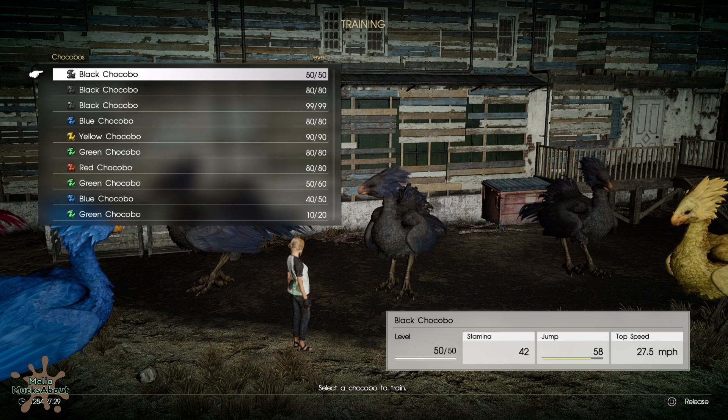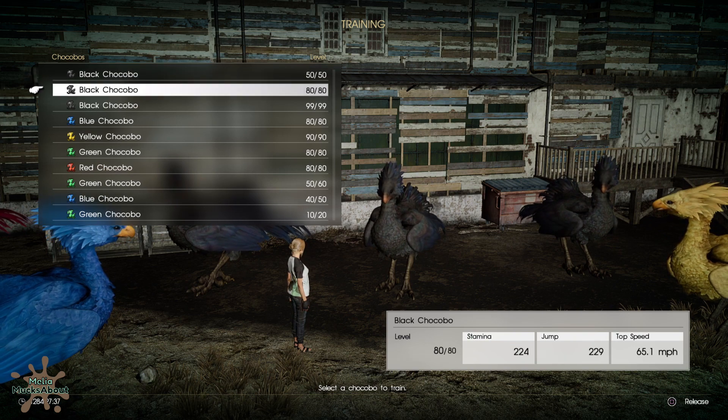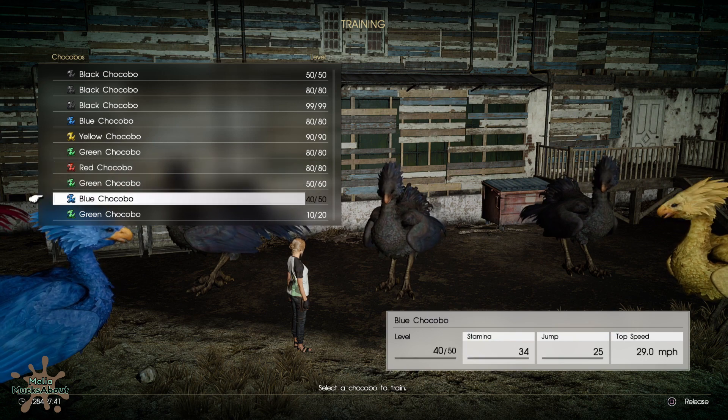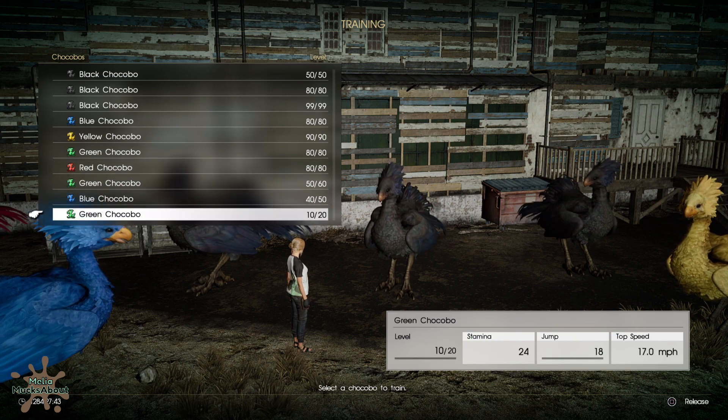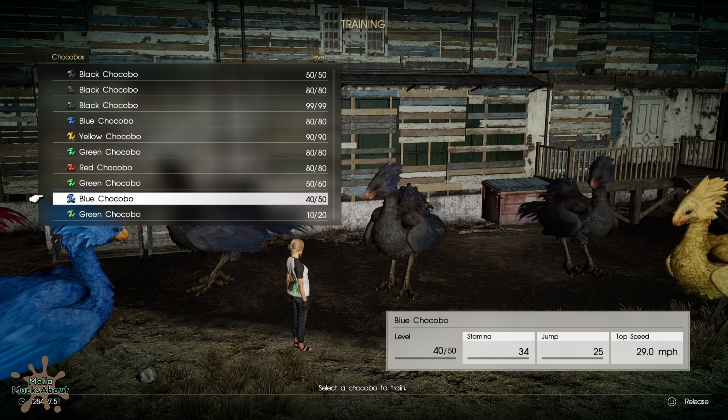Look at all these beautiful chocobos! So here you can see what I was talking about with the levels. This particular black chocobo is a 50-50. Some of these I have obviously trained and raised up, but down near the bottom I have my newer chocobos, including a 10 out of 20 and a 40 out of 50. I'll go ahead today and try raising this blue chocobo — he has a really good chance of being a nice chocobo, so let's give it a try.